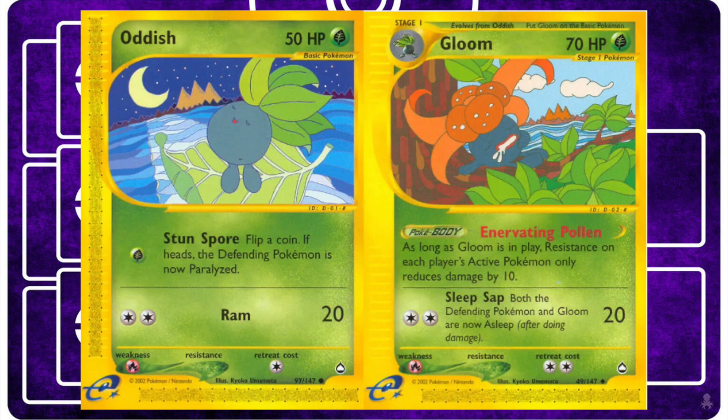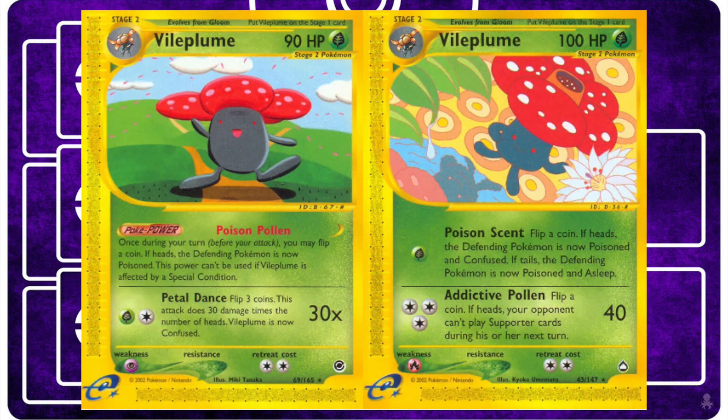As previously mentioned, there are alternative Oddish and Gloom cards from Aquapolis if they fit your playstyle better or you just prefer them — you do have the option to swap those out. There are also a couple of Vileplume cards you could supplement the deck with if you want an alternative Grass attacker. The Aquapolis Vileplume has 100 HP and a decent attack for one Grass and another for three colorless energy. The Expedition Vileplume is also pretty nifty because it can sit on your bench and poison your opponent's active off of a coin flip, which helps fill in the gap of missing damage whenever you flip a bunch of tails off of Exeggutor's attacks.